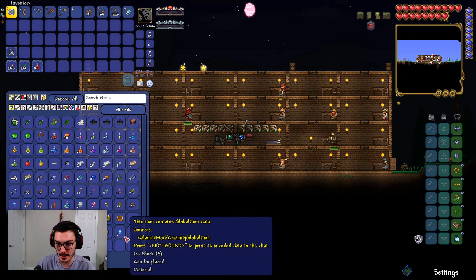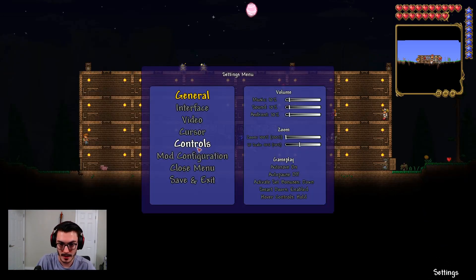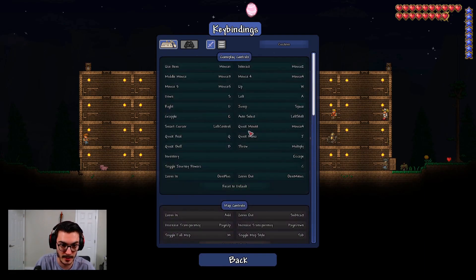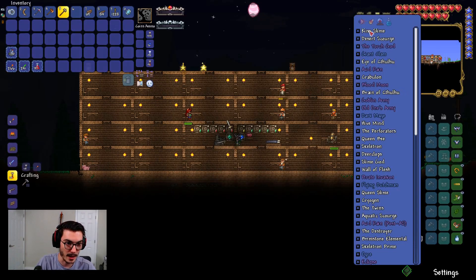Next up is checking the boss checklist — I haven't bound it yet. Half this playthrough is me binding key binds. Let's set it to L, since that's what I had last time and I never accidentally hit it mid-fight. We need King Slime, the Scourge of the Universe — which is insanely difficult — Giant Clam, Eye of Cthulhu, Acid Rain, and Crabulon.